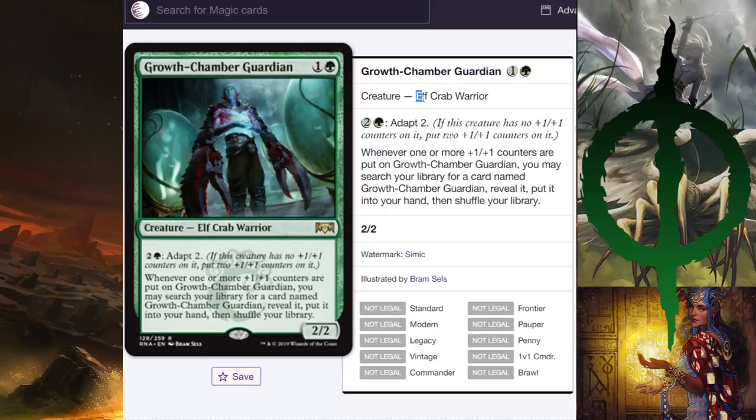Growth Chamber Guardian is going to see play. For one, it's an elf — there's already an elf deck. It gives you something to do on turn three if you have nothing else: attack for four or adapt it into a 4/4. Whenever one or more counters are put on it, you can search your library for another one — that's functionally drawing a card while making your creature bigger. Very strong card, definitely going to see play in an elf deck and probably an adapt-style deck too.